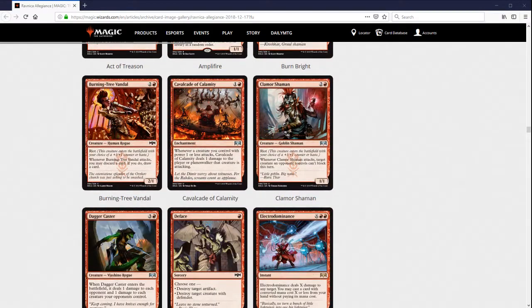Burning Tree Vandal is three mana, 2/1 on Riot — so either a 2/1 with haste or a 3/2. When it attacks, you get to rummage. This seems like quite a reasonable card. A 3/2 for three that rummages when it attacks will probably trade the first time it attacks, but getting to rummage is okay. As a 2/1 haste with a rummage, the body isn't very good, but maybe you get in an attack with haste before they have blockers and get a couple of rummages. The flexibility is nice, though it's a mediocre card overall — I wouldn't be unhappy if I cut it.